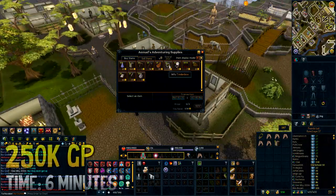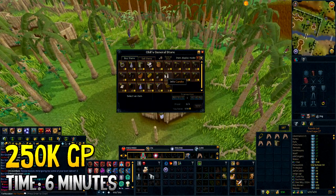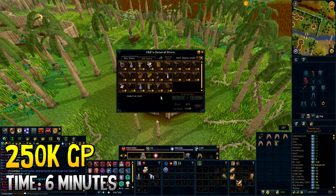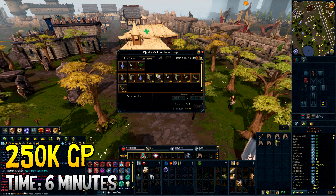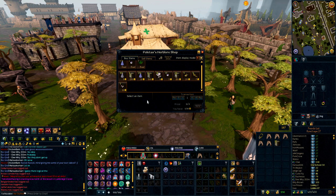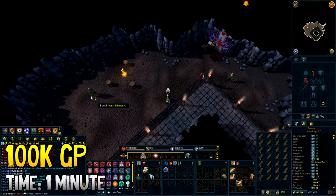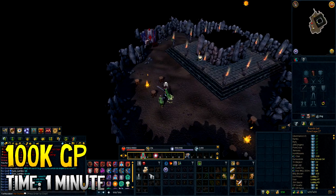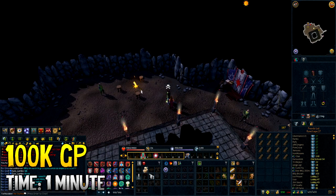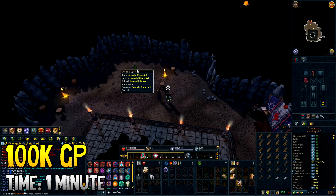The second-to-last daily is buying vials of water packs from all the shops that sell them — I do every single one on the wikia. It's around 250k profit per day and only takes about six minutes, so definitely worth it. And finally, the last method is very quick — only one minute and around 100k profit. You go under the bar in Taverly right east of the lodestone and buy all of the bronze, iron, and steel claws, as well as lockpicks from Martin.